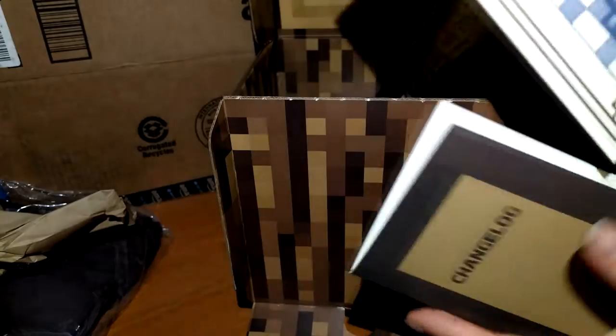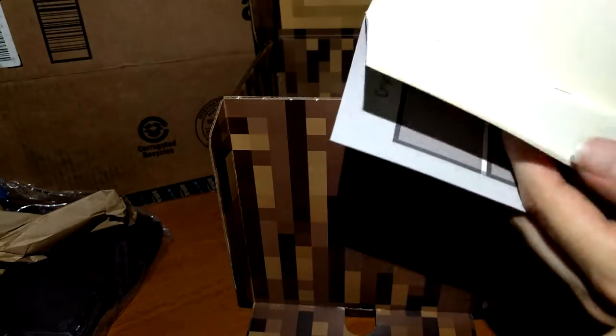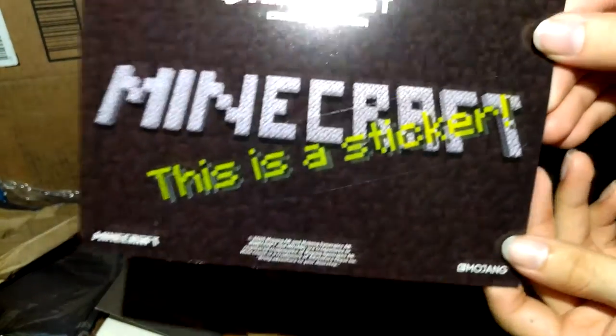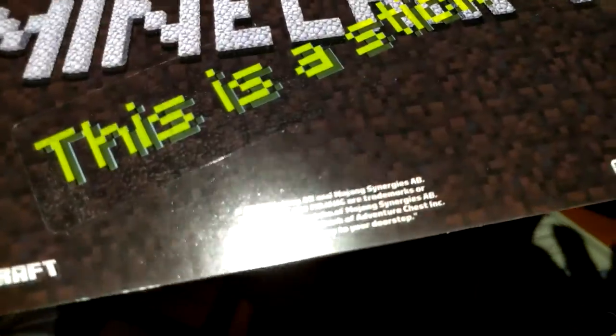We also have — oh, this is nice — it gives us the change log. I guess it would be just a notebook. That's cool, so you have your crafting theme, and this belongs to — so it's a book you can write in. That's pretty cool.